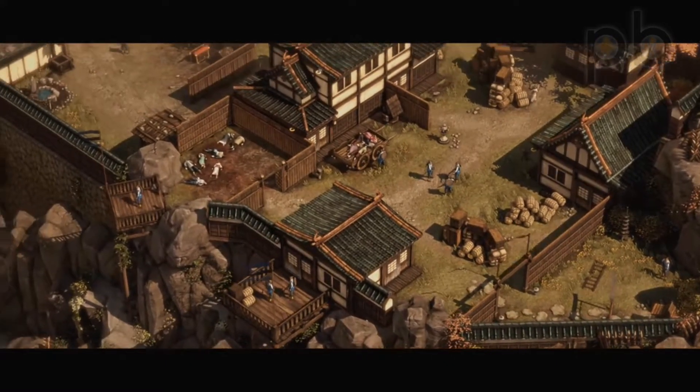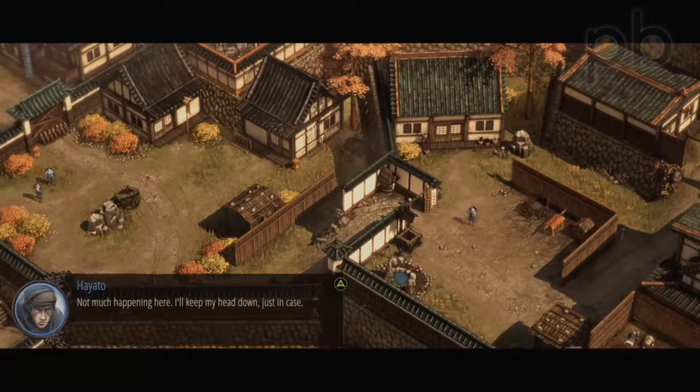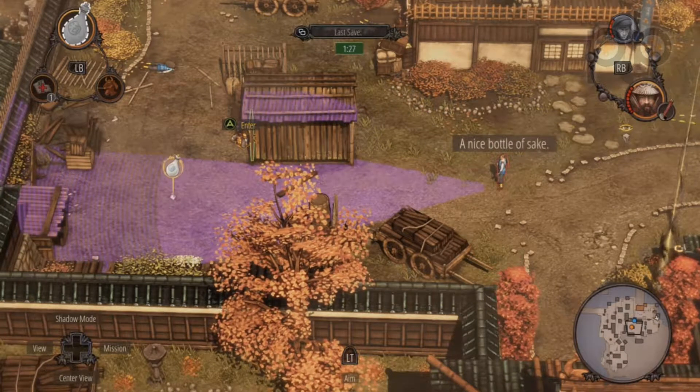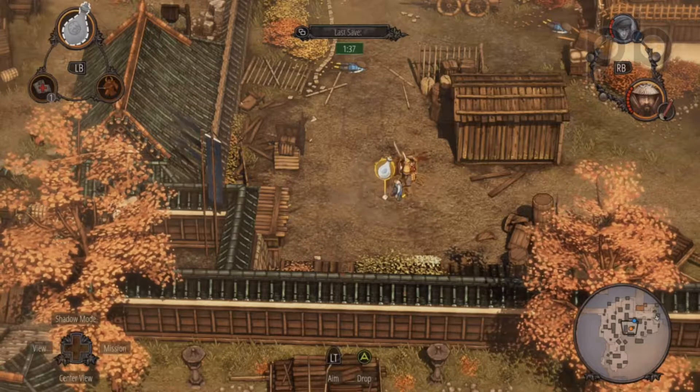Though set in feudal Japan, Shadow Tactics really is a spiritual successor to the Commandos titles, and if you're a fan of the genre it's likely to push all the right buttons for you too. With 5 different characters spread out over your different missions, your Shogun team will work to bring peace to the region and hold it through 13 different missions, each with their own different layouts and targets.